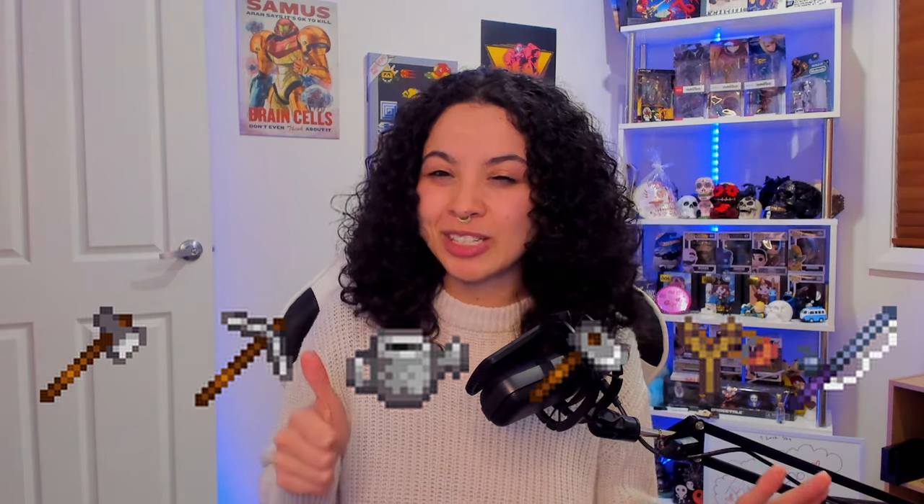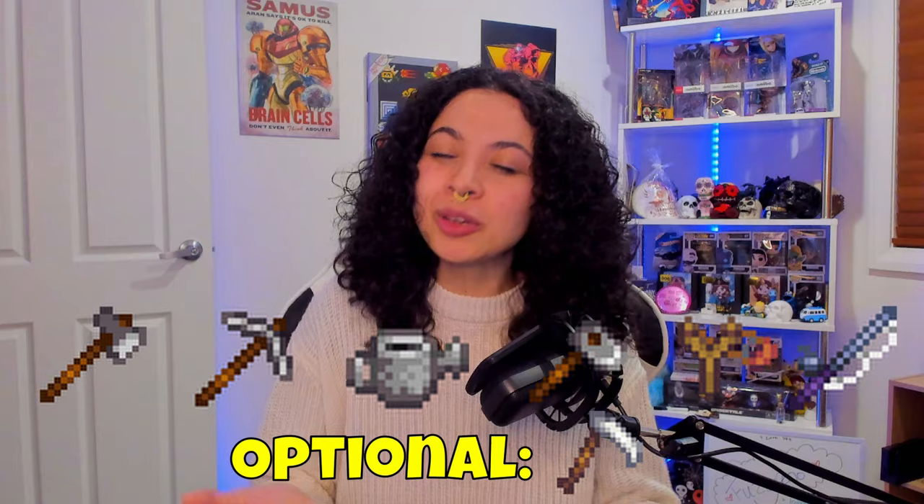Before going to Ginger Island, these tools will be required: an axe, a pickaxe, a watering can, a hoe, a slingshot, and a fishing rod. A scythe isn't required but you can bring that along if you'd like. I would also recommend bringing along a storage chest, just in case you want to put down items while you're on Ginger Island. Also, a lot of exploration is required in the Ginger Island volcano dungeon, so be sure to be prepared just like you're going through Skull Cavern, by bringing along food and bombs.